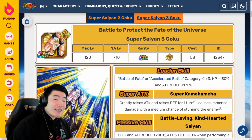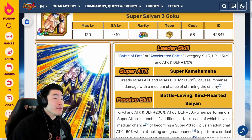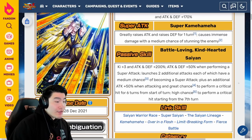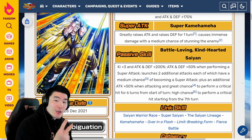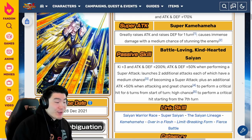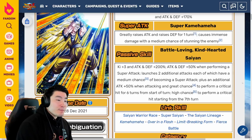Popping over to the Super Saiyan 3 Goku, who becomes absolutely insane. Super Attack greatly raises Attack and raises Defense for one turn, causing immense damage with a medium chance of stunning the enemy. The passive is Ki plus 3, Attack and Defense plus 200%, Attack and Defense plus 50% when performing a Super Attack, launches two additional attacks each of which has a medium chance of becoming a Super Attack, plus an additional Attack plus 50% when attacking, and great chance to perform a Critical Hit for six turns from start of turn, high chance to perform a Critical Hit starting from the seventh turn.